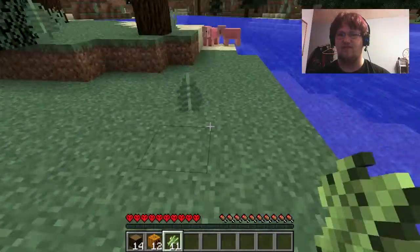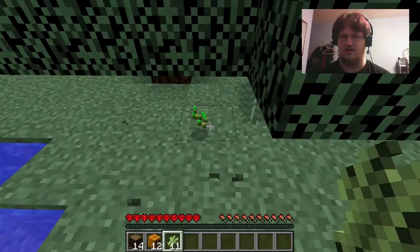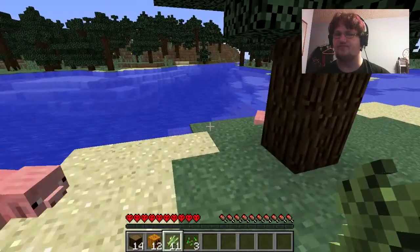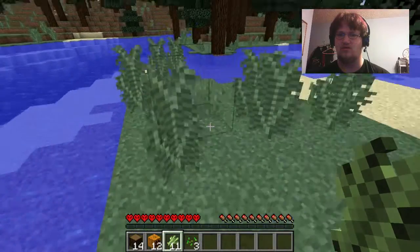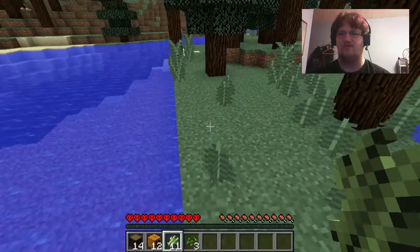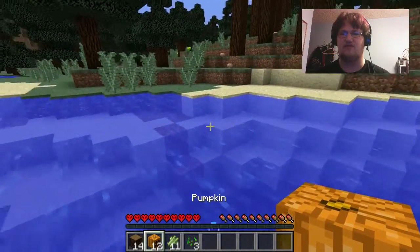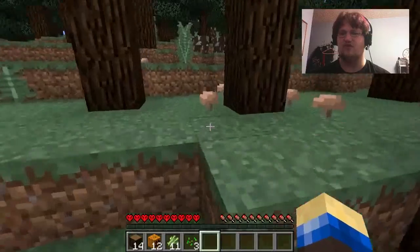It looks like I have my food sources, but let me grab some wheat just in case I'm wrong about the ingredients. I don't need sand for reeds. So I've got a little bit to work with on the food end of things. I could also grab mushrooms if I wanted — all I need is wood and the two different kinds of mushrooms — but it's harder to grow, so I don't think I'll go there.